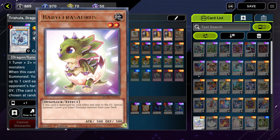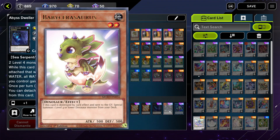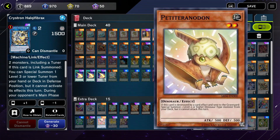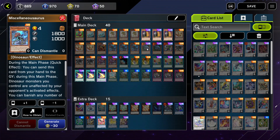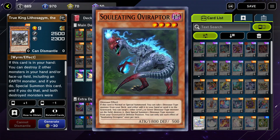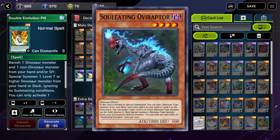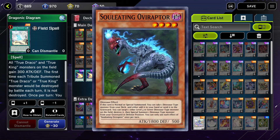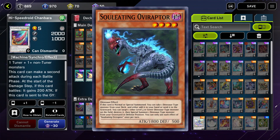Such as Baby Cerasaurus and Petitronodon. For Baby Cerasaurus, if destroyed by a card effect and sent to the graveyard, you can special summon 1 level 4 or lower dinosaur monster from your deck. And for Petitronodon, if destroyed by a card effect and sent to the graveyard, special summon 1 level 4 or higher dinosaur type monster from your deck, but it cannot attack this turn. Also the deck uses monsters with ridiculous effects such as Souleating Oviraptor, which lets you take a dinosaur monster from your deck and either add it to your hand or send it to the graveyard when normal or special summoned, and when on the field you can target 1 level 4 or lower dinosaur monster on your field to be destroyed and then special summon 1 dino monster from your graveyard in defense position. This is the reason why he is limited.